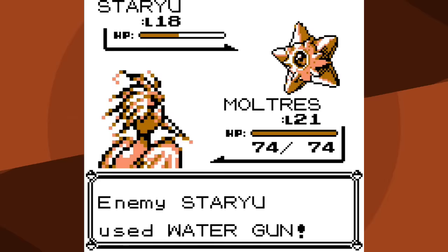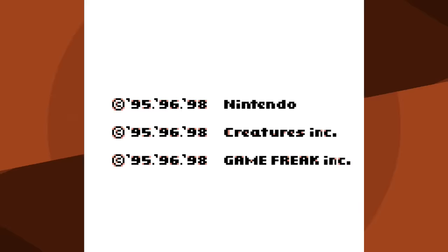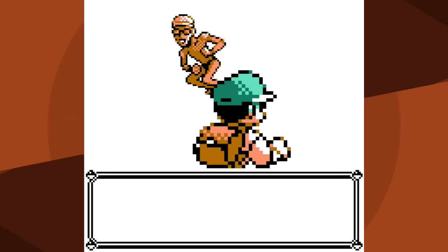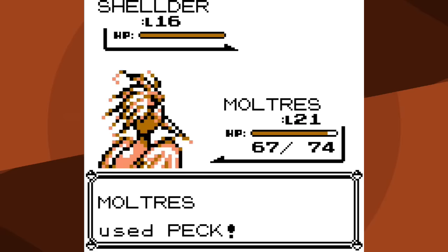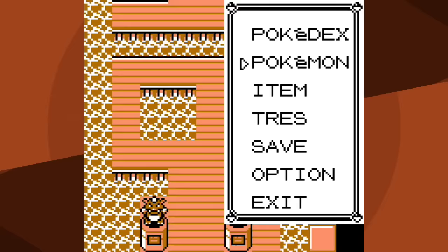I quickly knock out Staru with a couple pecks and try Fire Spin - I even get a critical hit - but no, this just isn't going to work. So what do I do? There's an additional trainer in Misty's gym I could battle, and I do have some Rare Candies. I'll battle that optional trainer, use the Rare Candies, and hopefully that should give me enough speed to outspeed Starmie. Now I'm at level 24.